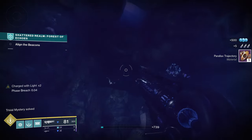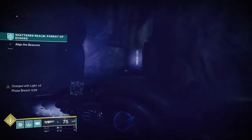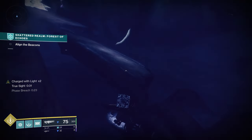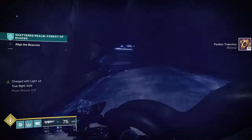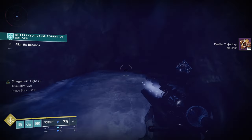Then instead of going up — which is one way to enter this room — we're going to go out the back. Still with Barrier Breach on, now I'm going to grab Truesight. We're going to head out the back way and climb up. Grab the Ascendant Anchor. Watch your Truesight timer because these platforms are going to be a little close.